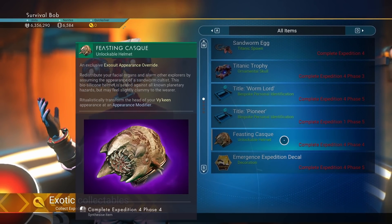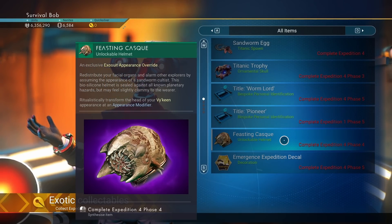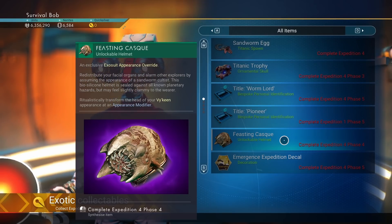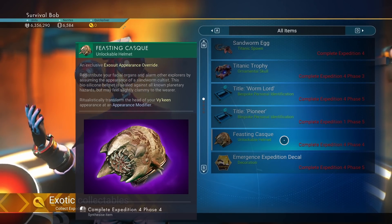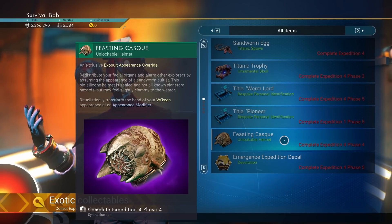We're going to get a Feasting Cast. This looks like a helmet. Redistribute your facial organs and alarm other explorers by assuming the appearance of a sandworm cultist. This biosilicone helmet is sealed against all known planetary hazards, but may feel slightly clammy to the wearer.